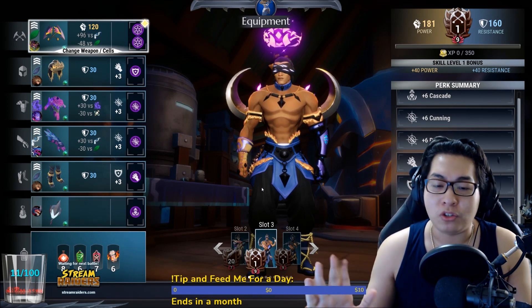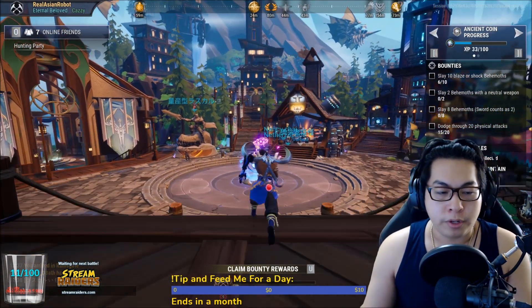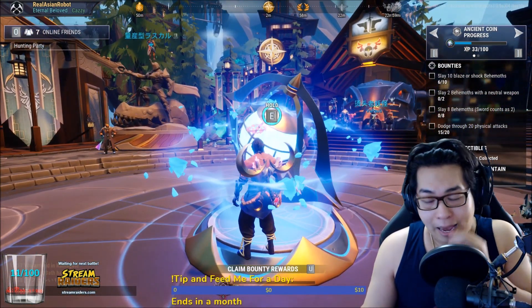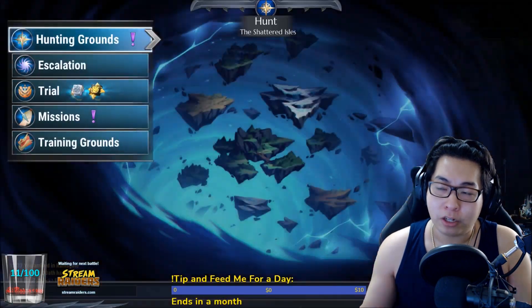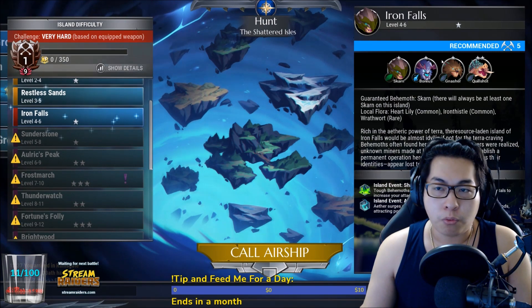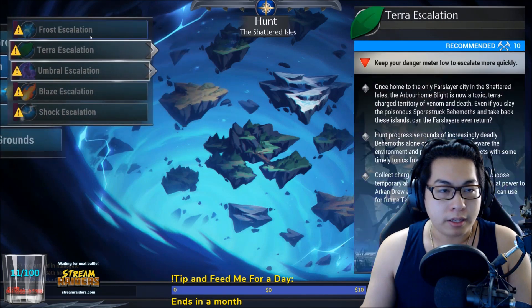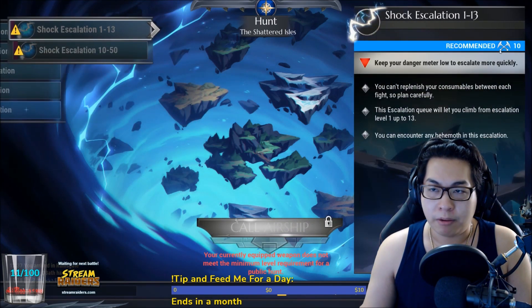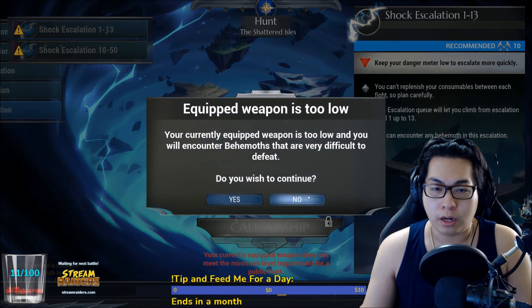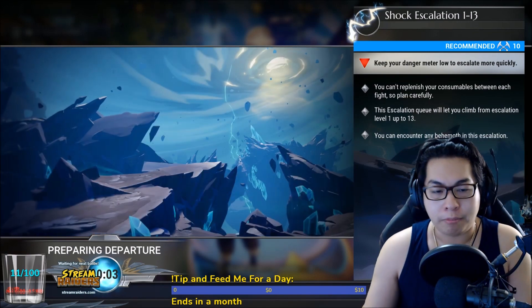The key to this build is not taking a hit. For the dojo challenge, I'm going to do it in extreme fashion because chain blades are literally my favorite weapon. I want to show how this stacks up. I'm going in with my personalized build. Iron Falls recommends chain blades level five — it's a four-to-six area — but we're going straight into an escalation one to thirteen right now at level one chain blades.